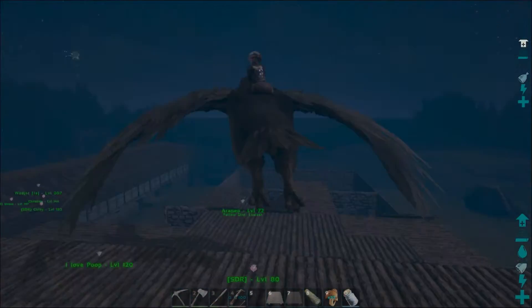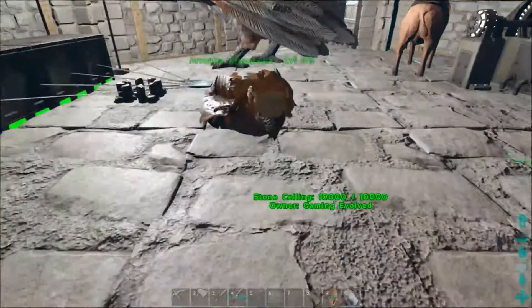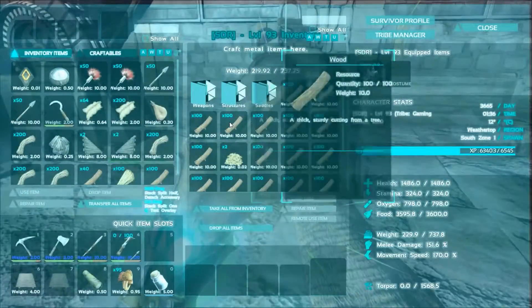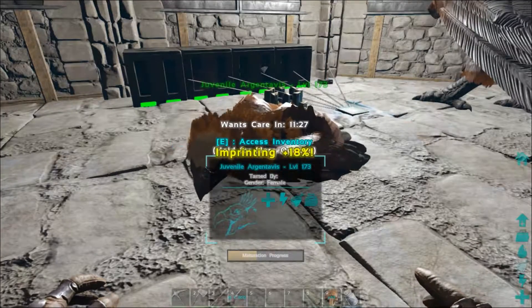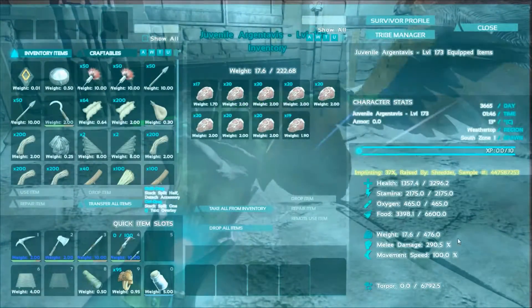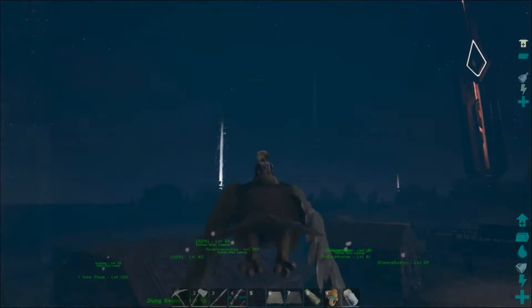I really need some more sloped roofs. I'm going to grab some more ceilings and check if the argy needs care. Let's see — 14 seconds left. Let me grab some more wood while I'm waiting. What do you want? Cuddle! Cuddle, cuddle — yay! Fantastic, that's another 18%. Let's check the stats: 3000 health now, 290 melee damage. Pretty good — I'm liking that one a lot.